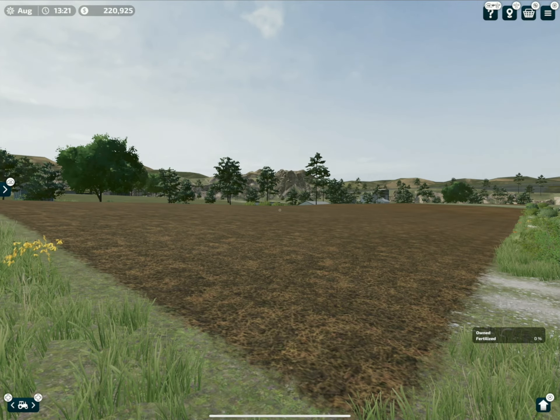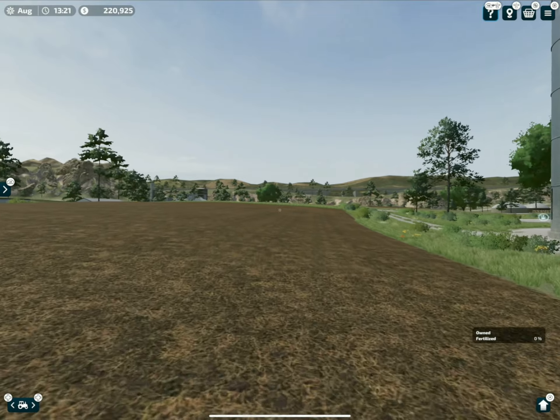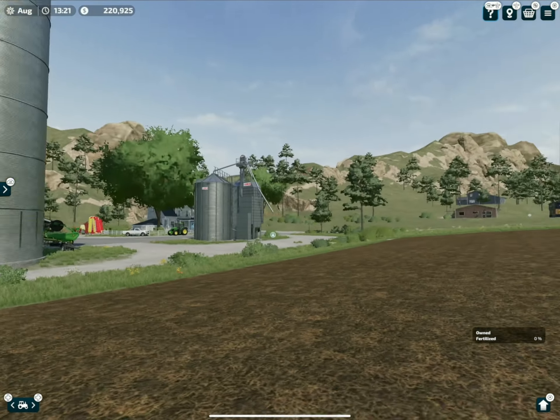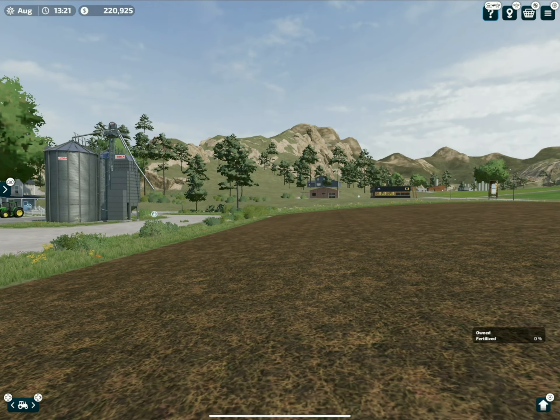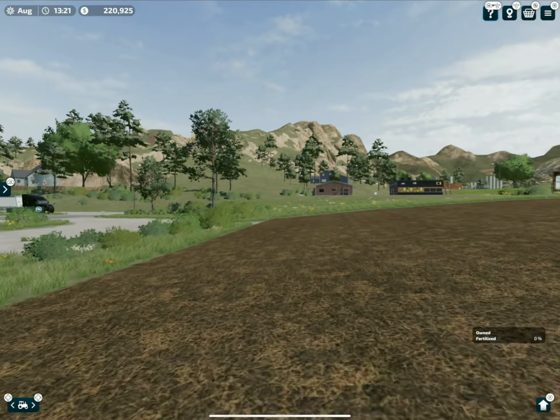Today on Emberstone we're going to sidetrack a little bit from the way we normally do things. Generally we would have a fun let's play and show you all kinds of stuff around the map, but today I'm going to show you how to get crops in the ground the easiest way if you have a direct drill seeder.